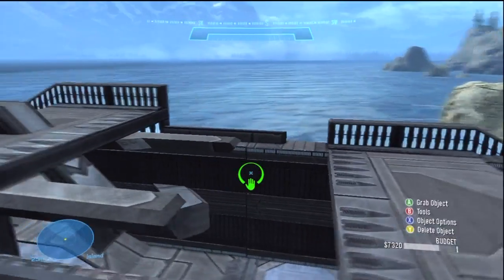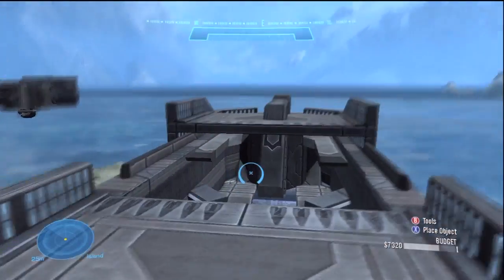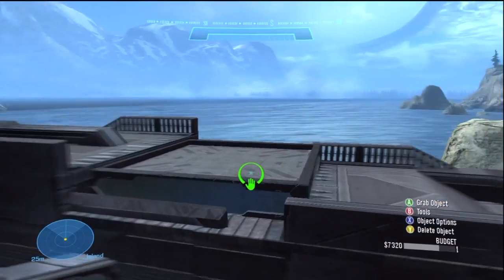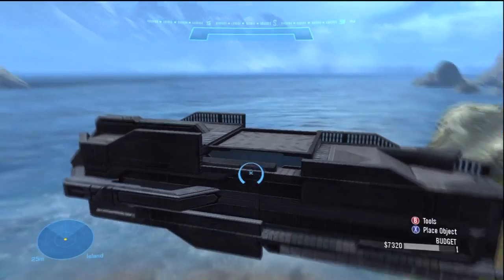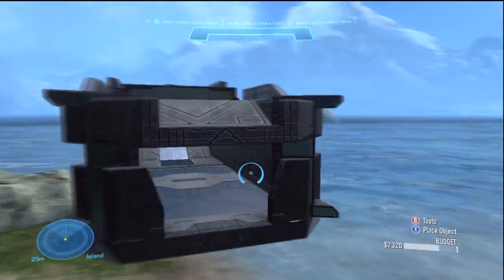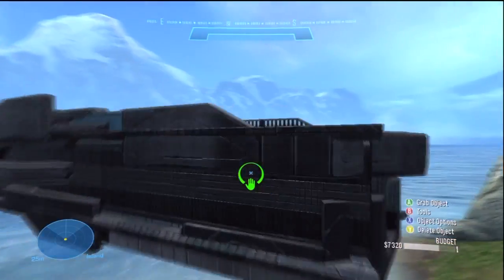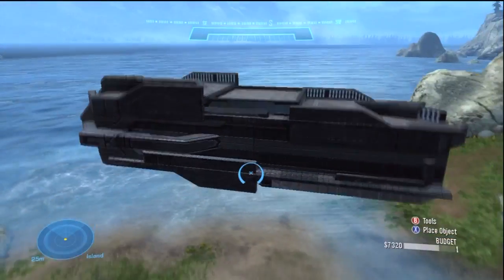Here you can see there's a gap, so I'm going to put in something to cover it up — in this case that's going to be a block 3x3 short, just right there. So there you go, this is again the main body and then after that you add whatever you want. As you can see it's pretty spacious.